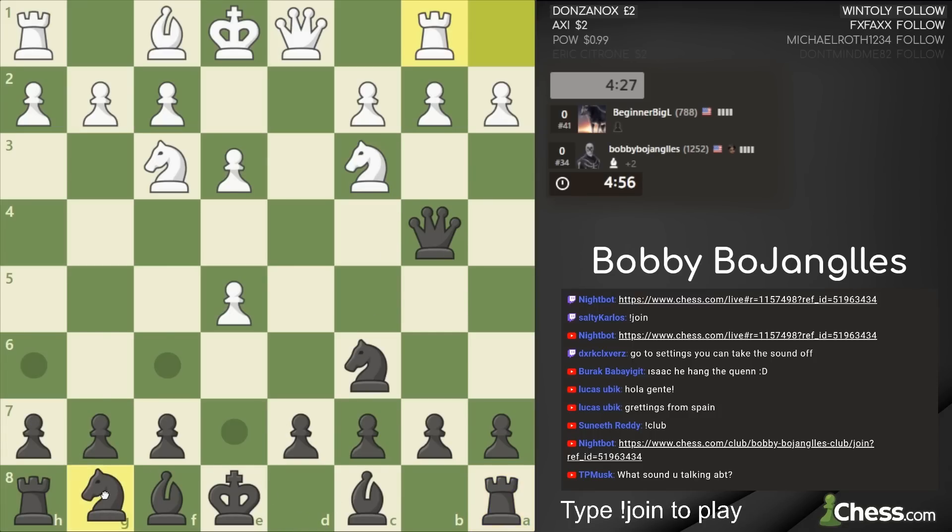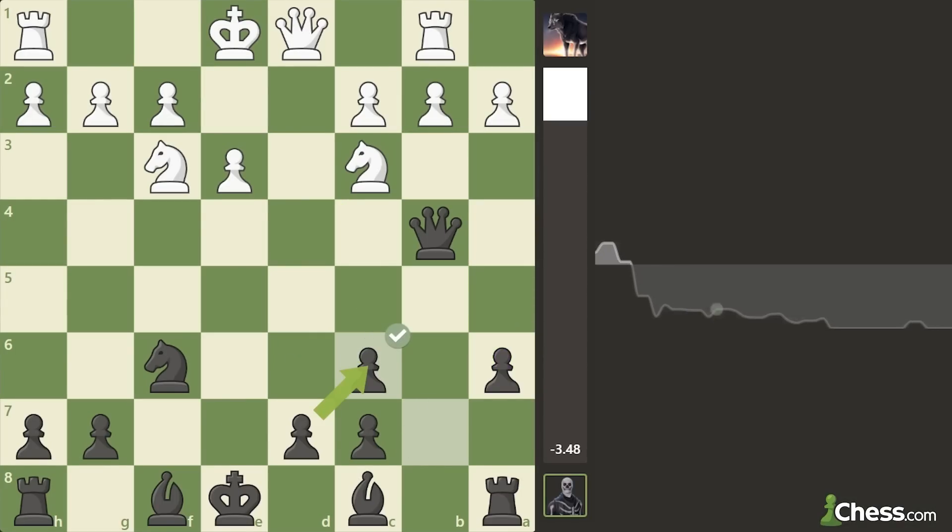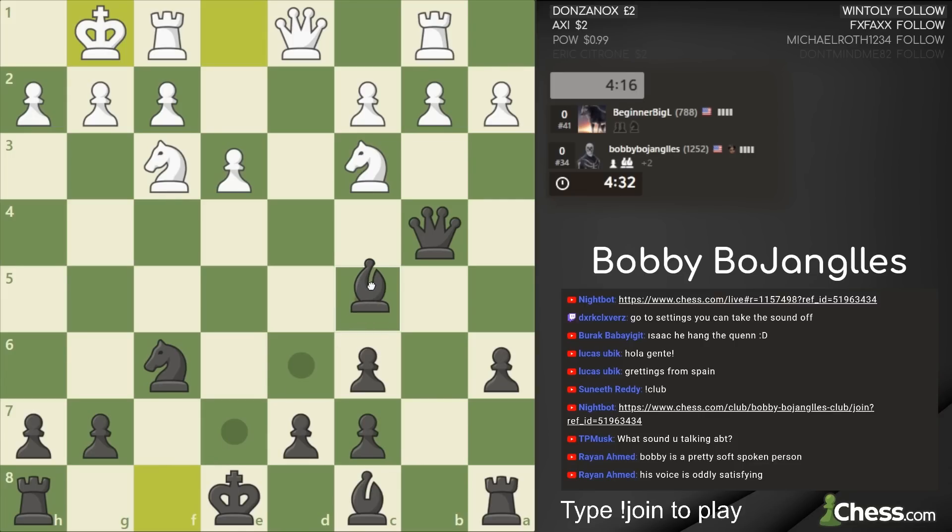I'm going to get this pawn out of here by attacking it, and then I can develop my knight. I am up a piece but down a pawn, so instead of trying to win that pawn back I'm just going to use it to get my knight out. One thing about the Englund Gambit is you usually are just a little bit underdeveloped. Bishop is probably best here, castling next.